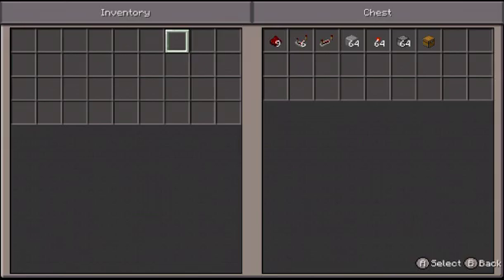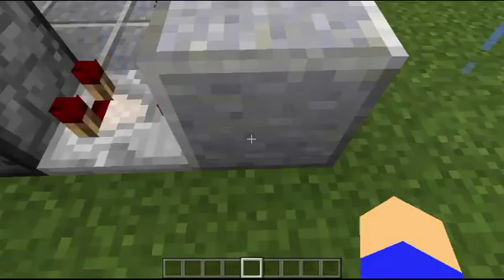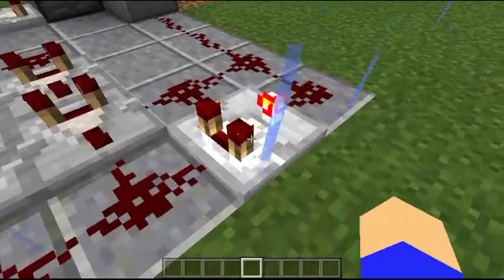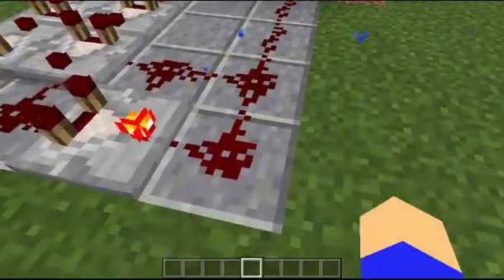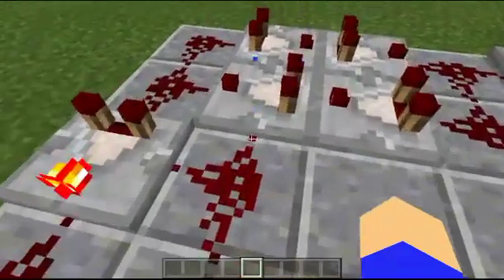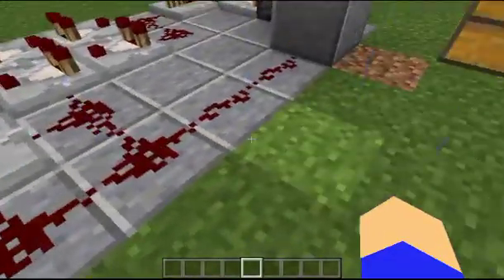Let me go ahead and explain what's going on here. When an item enters this dropper right here, it activates this comparator which goes straight into this block, which then activates this repeater, and then it runs into this comparator clock. Once it goes through the comparator clock it's going to run into this comparator which is in subtract mode, which gives power all the way around to the side to create a clock, and then goes all the way to our redstone torch zipper.